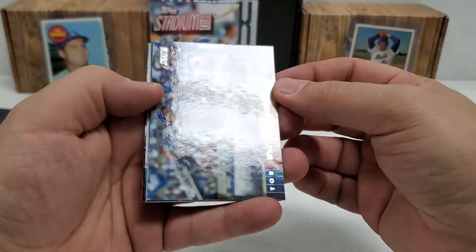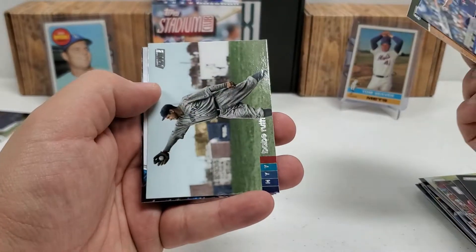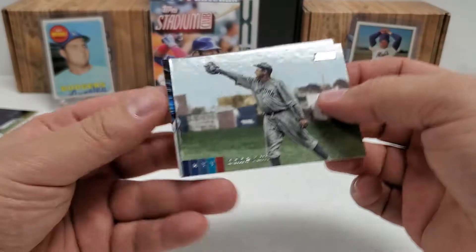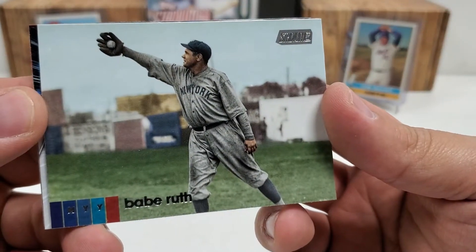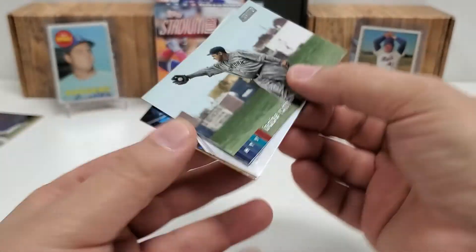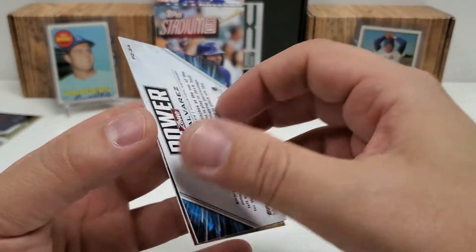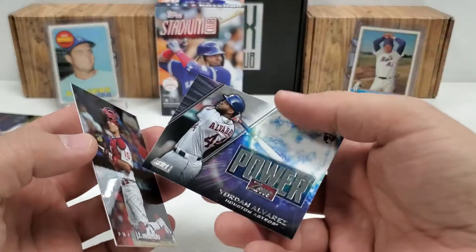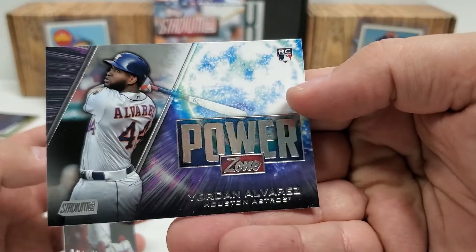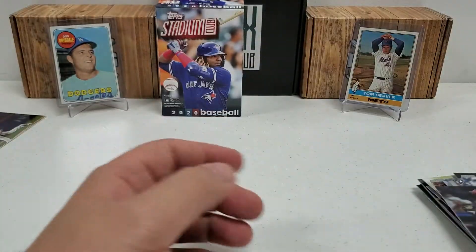Our final pack here. Shinya Maguchi, rookie right on top. Hunter Dozier. The Babe — you know that's making the top five, I don't care what it's worth. You always got to put the Babe in the top five — that has a nice picture there as well, making a sweet catch it looks like. Power Zone Yordan Alvarez — that is a rookie card there, one of the guys we were looking for, so that will make the top five as well. JT Realmuto to round it out.